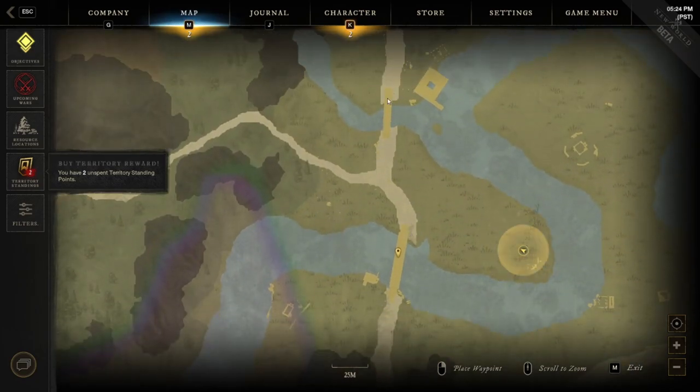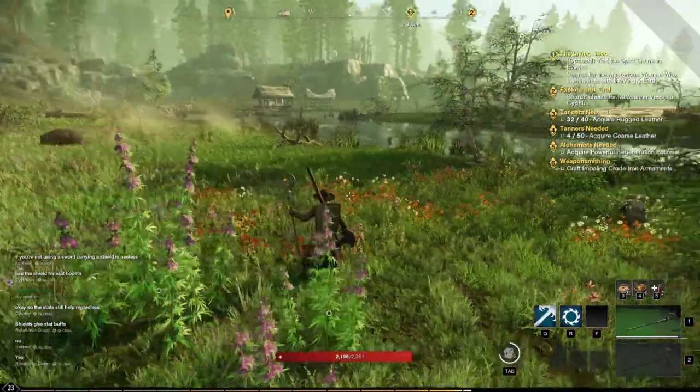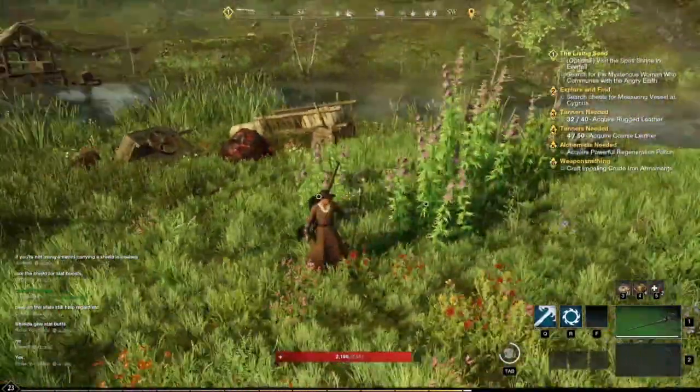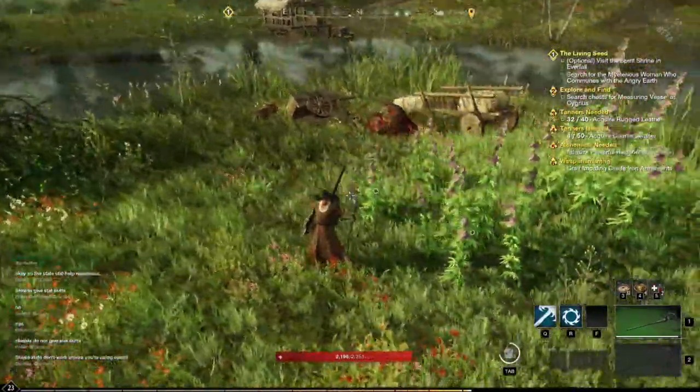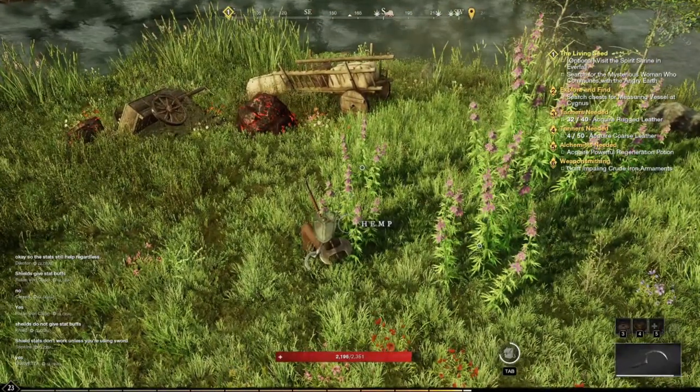the first area is south of Monarch's Bluff Village. All you have to do is follow the main road south until you get to River Seat and two bridges, one right after the other. Only cross the one bridge and you'll find yourself on a little windy river area.